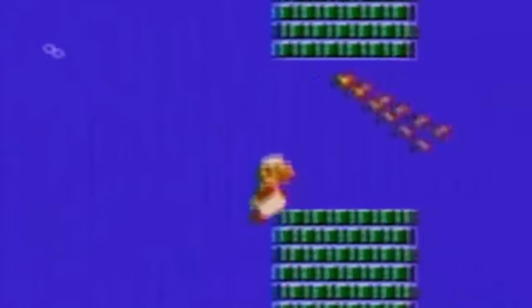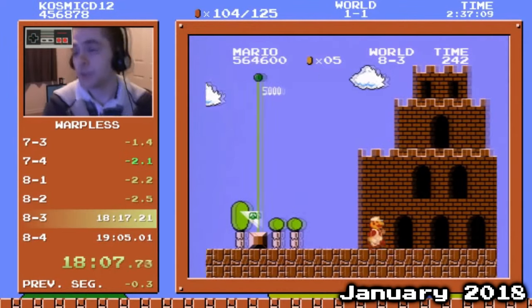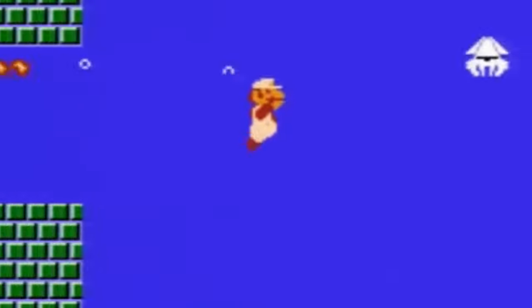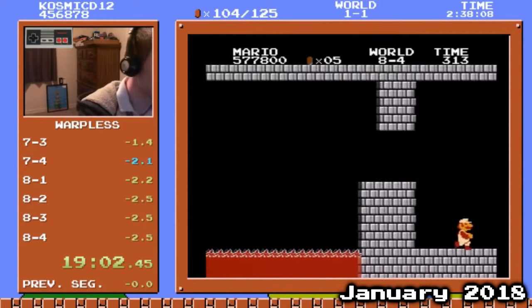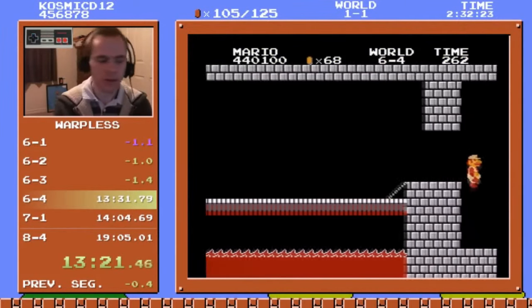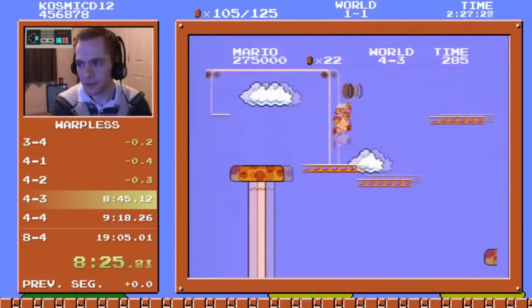Cosmic had over a second to gain in the last level, mostly because of Andrew's slow water section. He knew he had a great chance at getting the record right there. He hit the wall jump and finished with a new world record by a full second and a half — essentially the exact run that Cosmic was going for. This 19:02 would end up standing for much longer than most of the records before it. A year and a half later, even though the Warps record had been broken four times since then, nobody had been able to touch Cosmic's Warpless record.